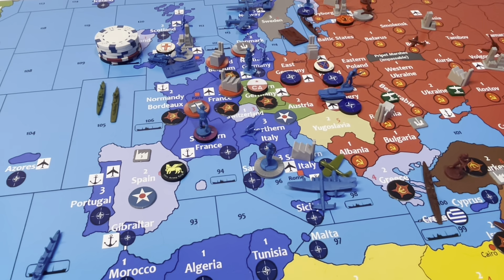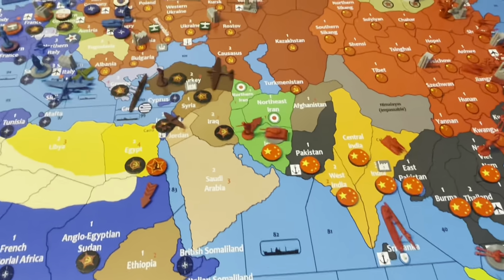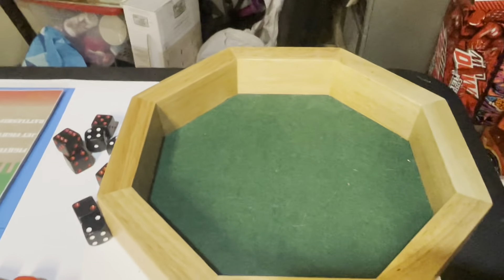Going into purchases: Russia is buying a tech, a factory, 10 infantry, a tank, and 3 mech. China is buying a destroyer transport, an infantry, 4 airborne, 2 transports, and 1 mobile artillery.